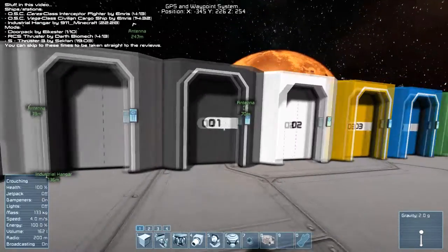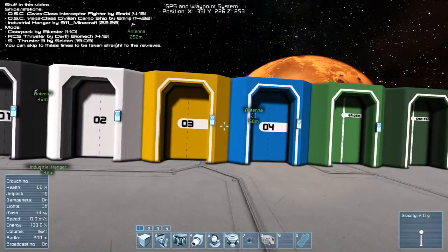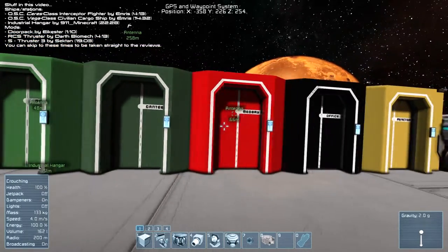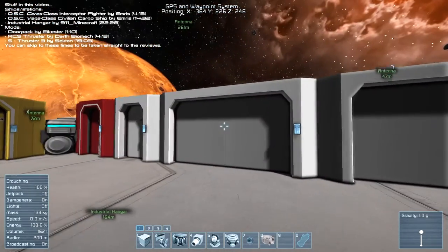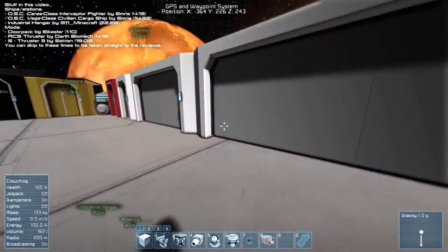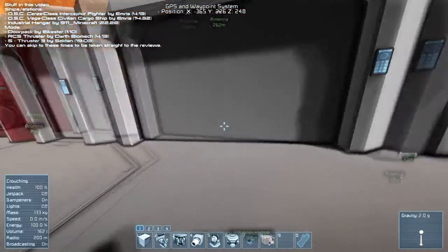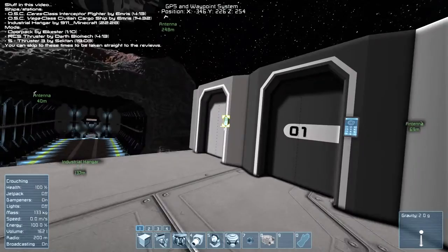We have a standard door here for comparison. He's got doors numbered one through four right now, and he will be expanding that to include more numbers. You've also got doors for the bridge, the canteen, the medbay, the office, the reactor, the refinery, the storage. And you've got a 2x2 door, a 2x1 door, and a 3x1 door for various things. So you could couple these together and use them as hangar bays, or use them for extra-wide hallways — that would be really awesome.